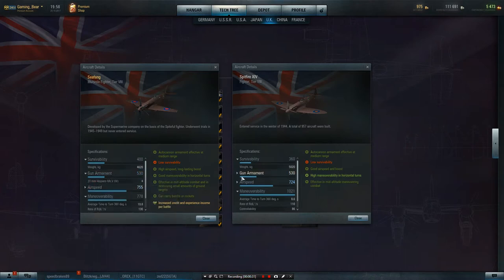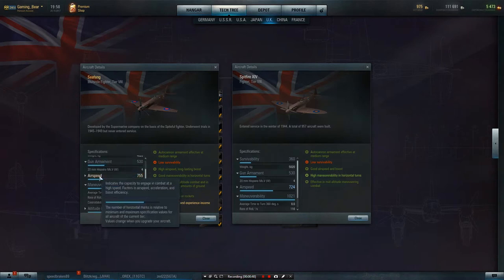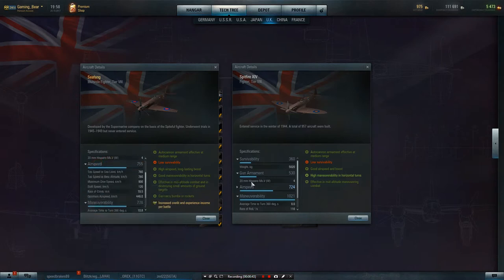Then we come to the guns — they're identical at 530 points, the quad 20mm cannons, which is really, really nice, as you all know anyway from seeing the standard Spitfire.